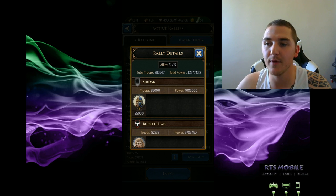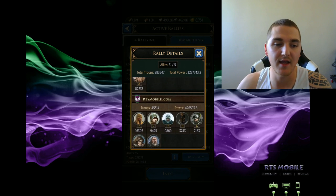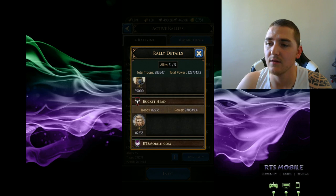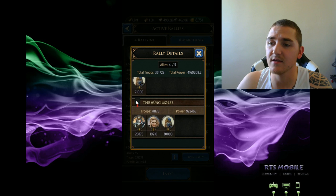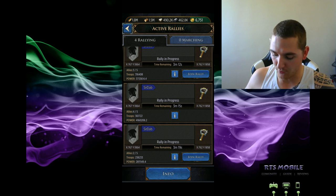Now let's take a look at the troop formations. You can see that Sir Dab and Buckethead are both sending a single type of troop. I am sending a layer, and as we progress through this quick look here, there is an additional player sending a layer. The Hung Wolf also sent a troop layer, which I'm a big supporter of.